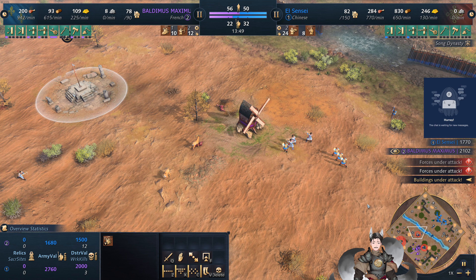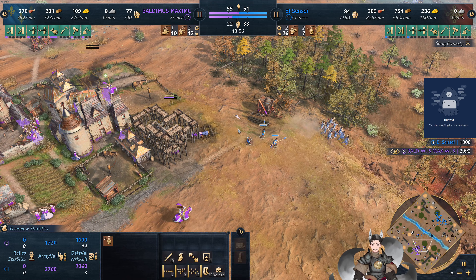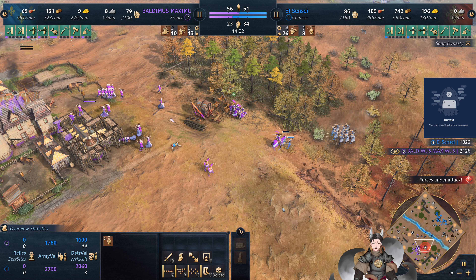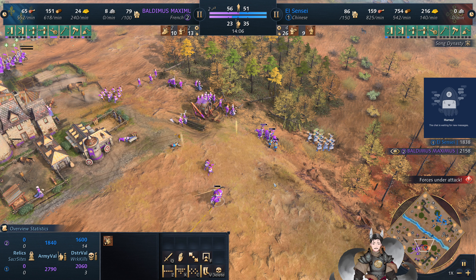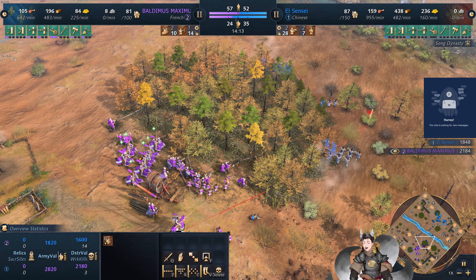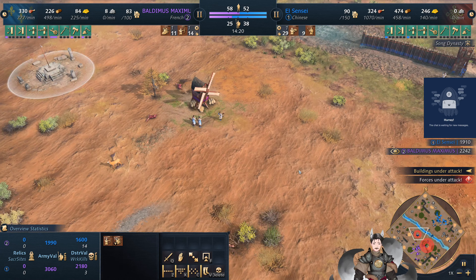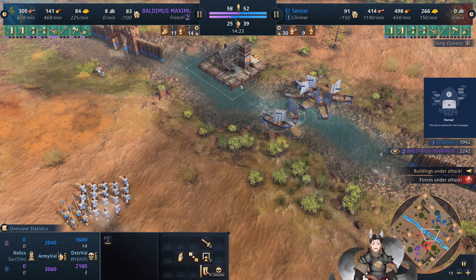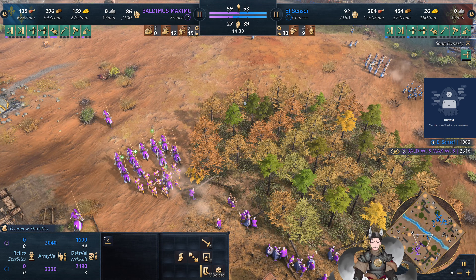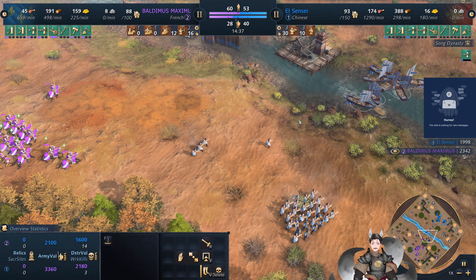Found some Zhuge Nu here — does take them out. Zhuge Nu torching down the mill. Spearmen do take a volley from the town center. There's not many spearmen here, so the Royal Knights could charge forward. Does get Spearbraced there somehow — now they've got double Spearbraced. Charging in, getting some damage on that mill. Quite a bit of fishing ships there — they'll probably have trouble traversing to other fishing holes. Now the melee blacksmith research is complete for the Chinese.